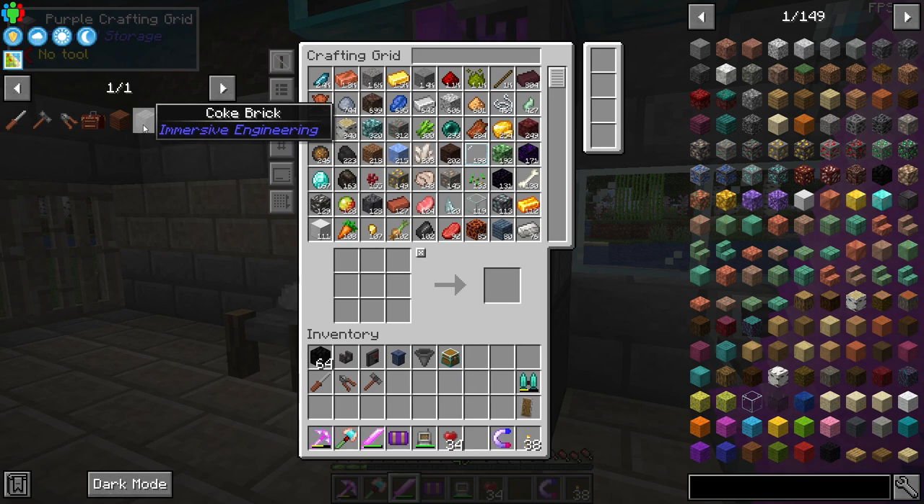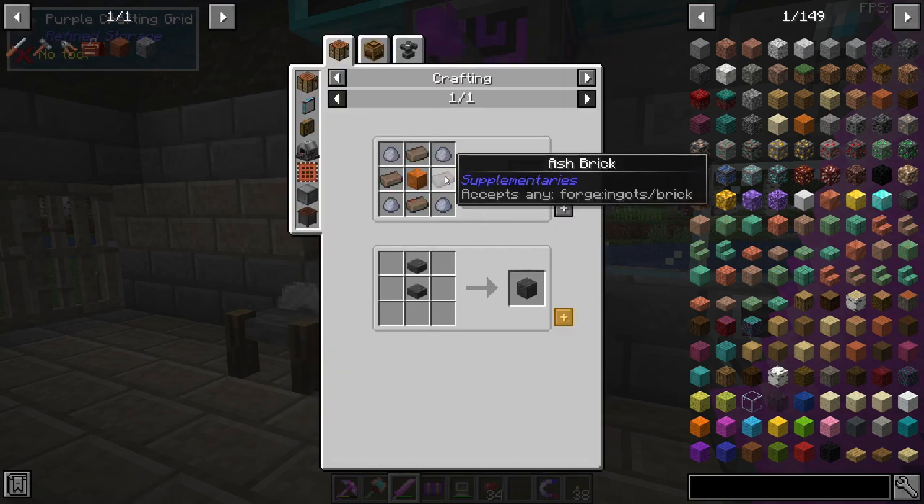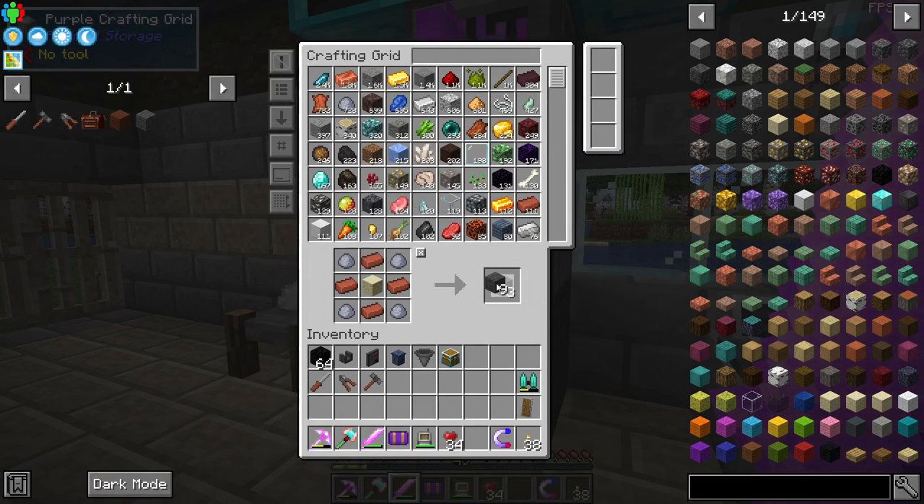The item we're going to make first for today's episode is the coke oven. The coke oven requires clay balls, bricks, and sandstone — we need a total of 27 of these coke oven bricks. We'll grab those and our hammer.